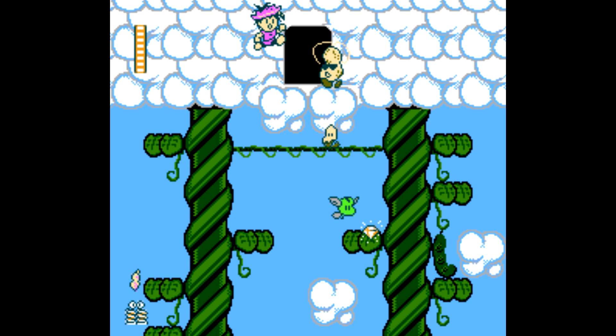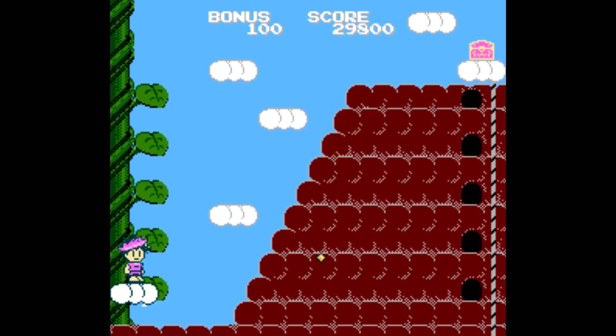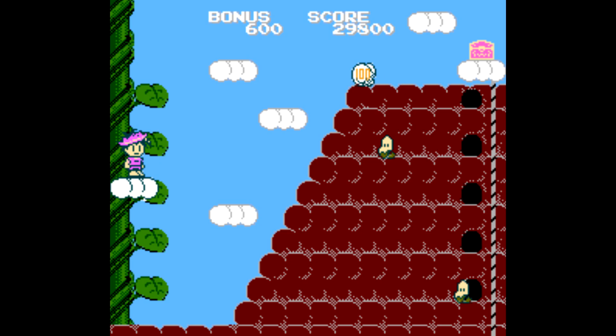For the next boss, stand on the platform and attack from below. You can also get up onto the platform with the boss when he's far away and then attack, but be careful because every time you attack he jumps, so you'll miss a lot of attacks. It's a little annoying, but once he's taken care of, we have another bonus game — blasting more enemies as we move up and down on the beanstalk.